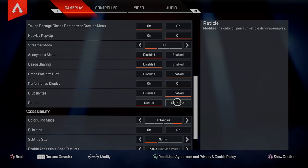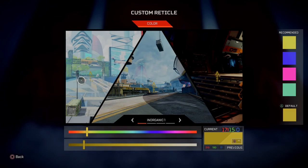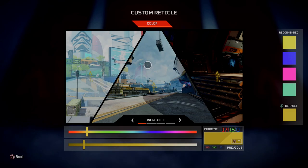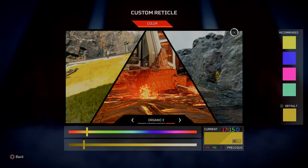If we go ahead and click on customize, it opens up this screen. On this screen we can see an example of some of the in-game environments to get an idea of what these reticles are going to look like. We have one looking at Olympus, we've got inorganic 1, inorganic 2, and then organic 1 and organic 2 — showing natural elements and man-made elements as well.